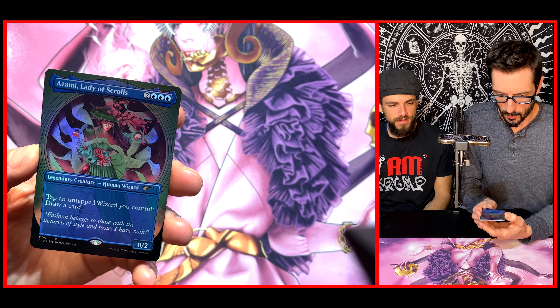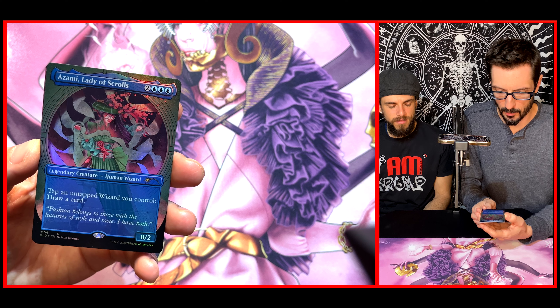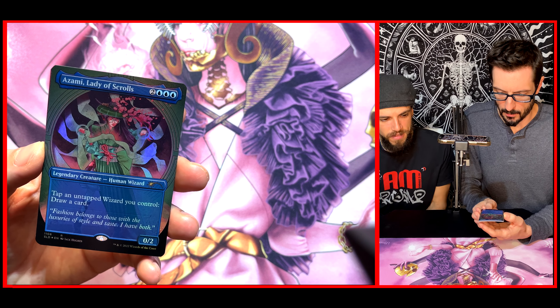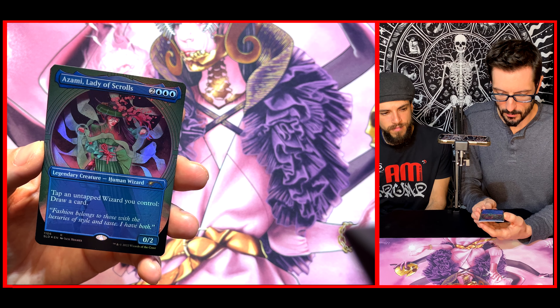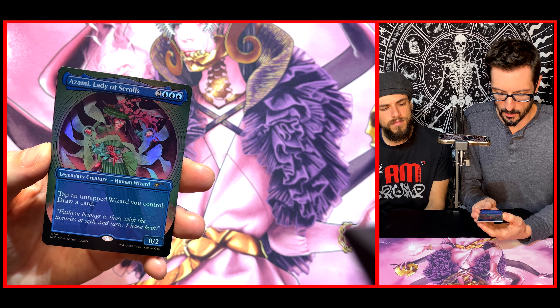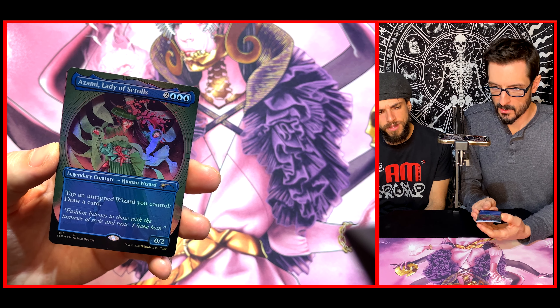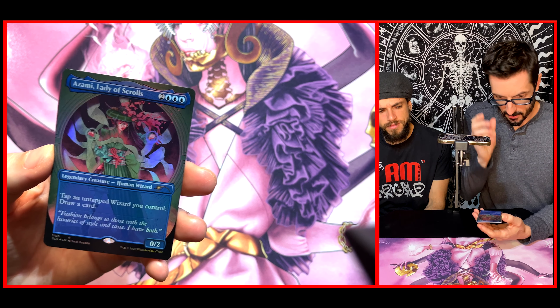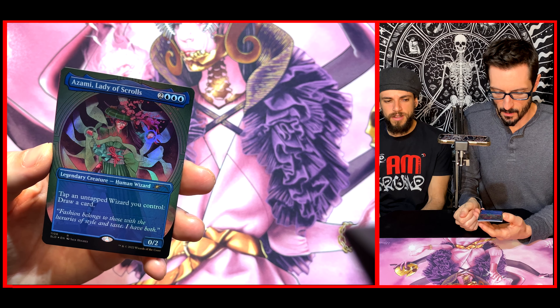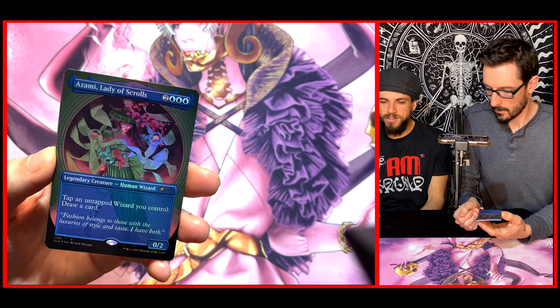So this is a zombie lady of scrolls with a pretty big cost here — two generic, three blue. No power at all, just two toughness. It's a human wizard. You tap an untapped wizard you control and draw a card. Not too bad. Pretty straightforward. High mana cost, but good reward. Card draw is always pretty great — you can never go wrong with card draw.